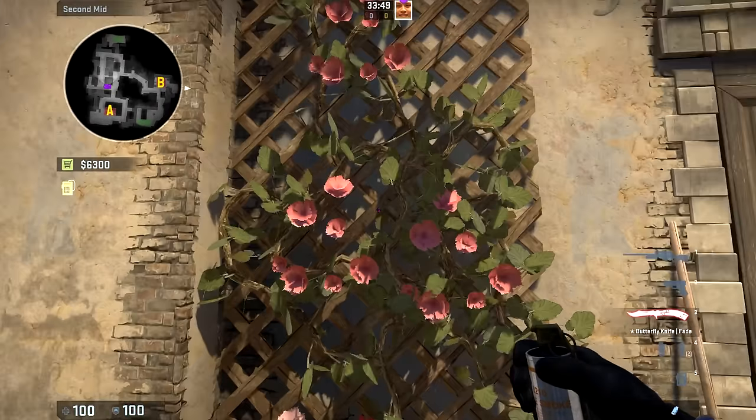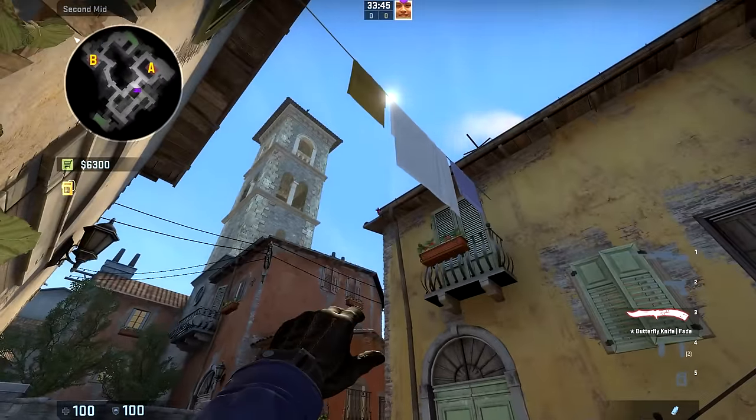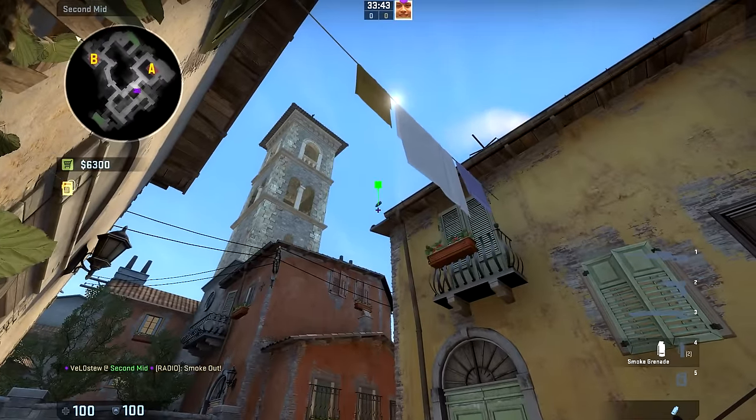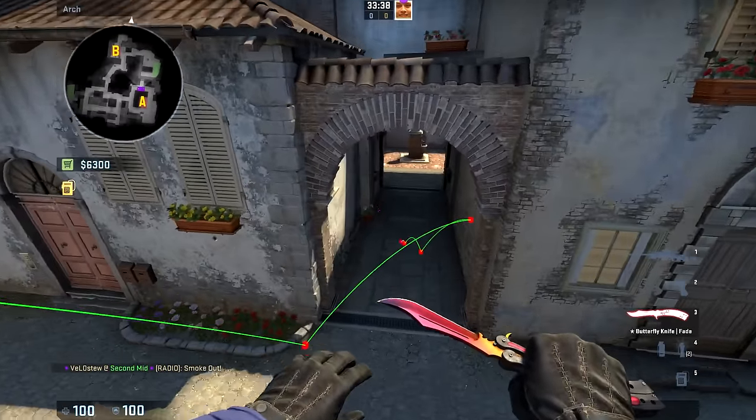To smoke off the archway itself, you simply want to come into the middle of the ivy right here, aim at the corner of this roof up to the height of this, and throw. It should bounce and land right in the middle of the archway.